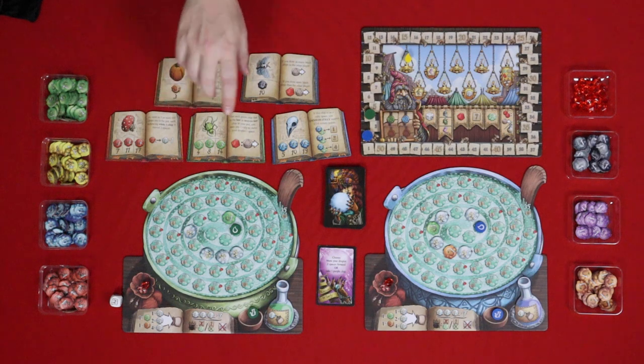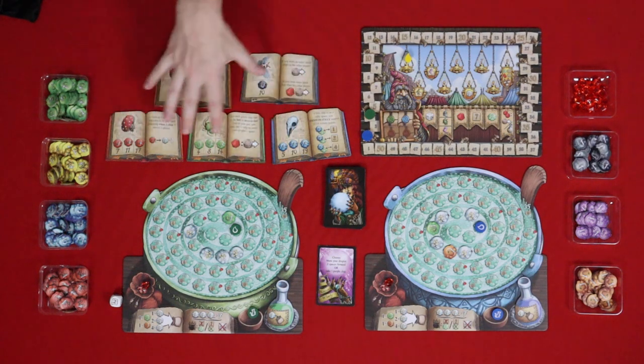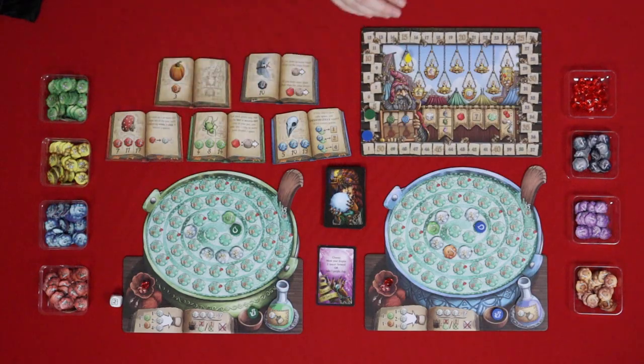Today we are playing with set number four. There are four different sets of these recipe books, denoted by the bookmarks down here. You can chop and change when you know how to play and mix up different sets, but today we're just playing with set number four.